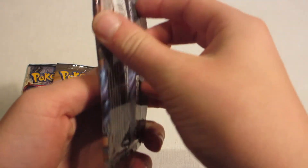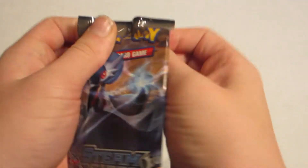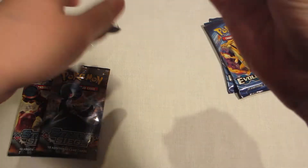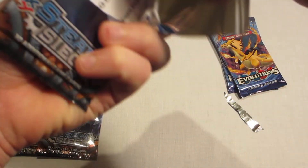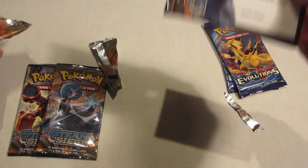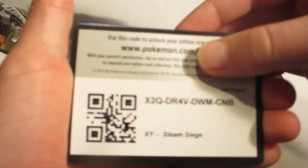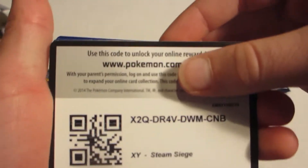Looking for those white code cards in both of these types. This is not wanting to open. There we go. Trying to look for that Professor Sycamore, or perhaps a Xerneas Break. So there's the code — good luck with that. Tell us what you get in the comments section down below.